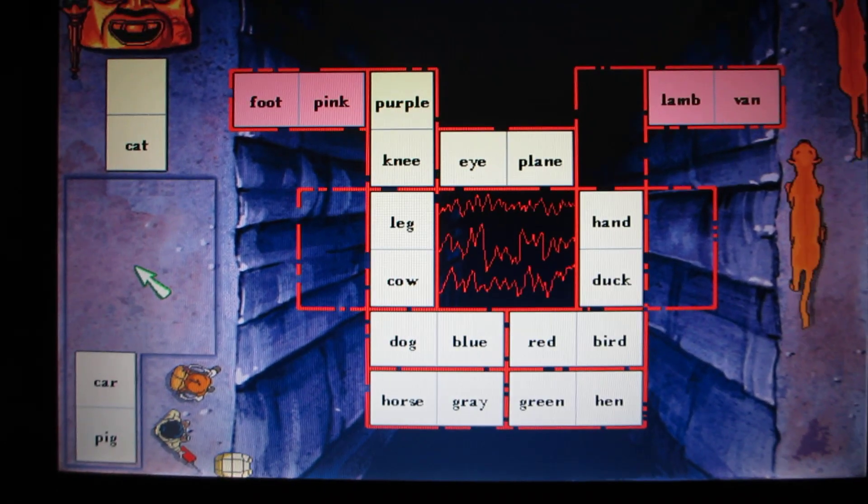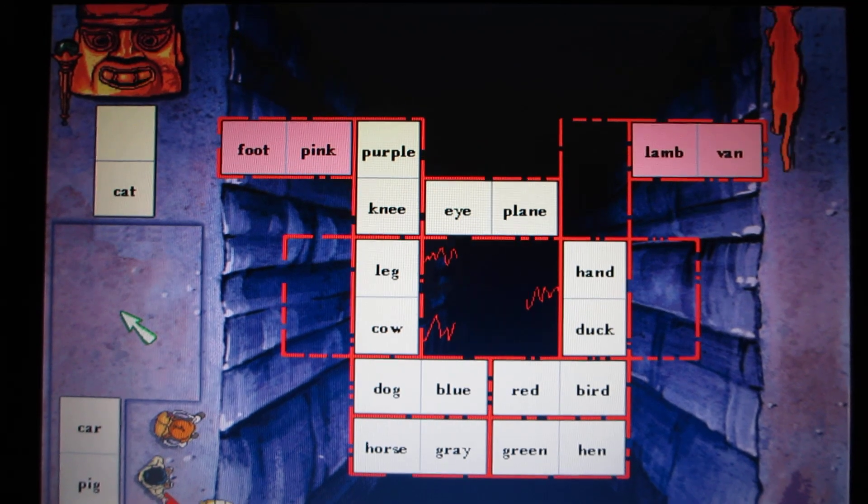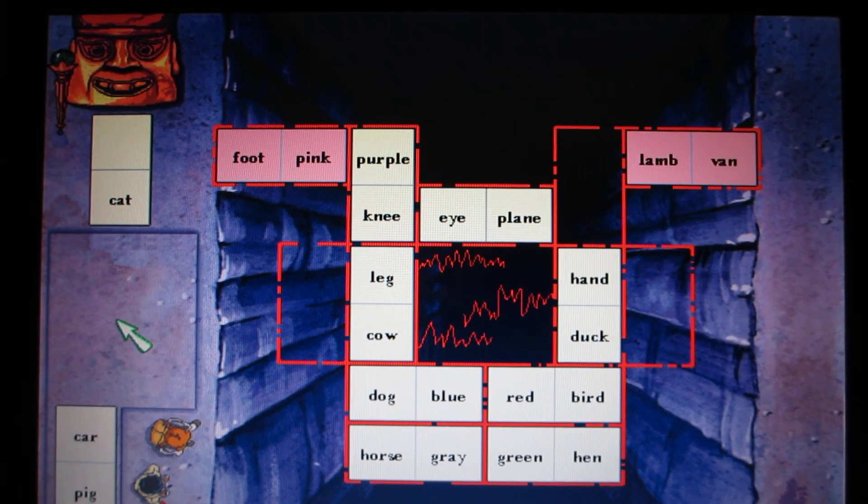When a bridge stone has a blank, you may place that blank next to any word.